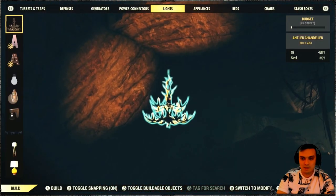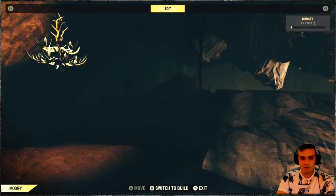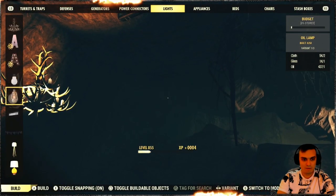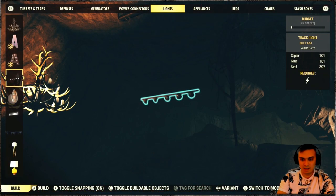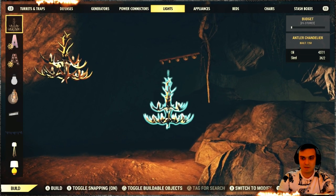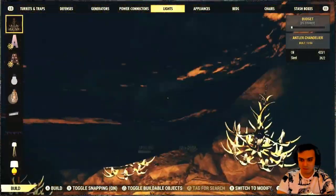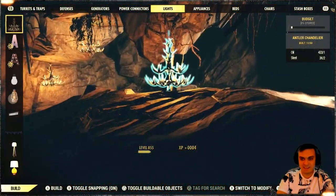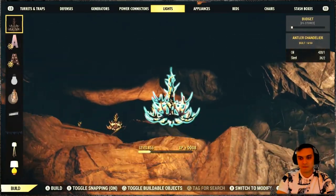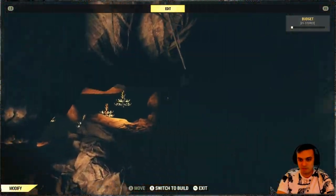We still got more area here. This area — we can build pretty much a lot of things. What gives the most light? I need more light. There's no electricity, my bad. I thought maybe we could see the entire thing but it's so dark in here. You can definitely make something really nice with this camp.